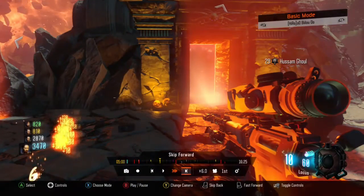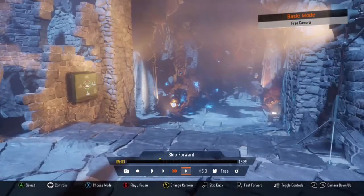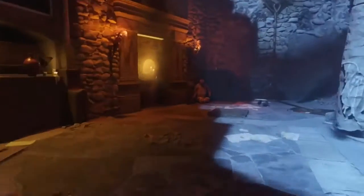My second easter egg is in Der Eisendrache. It's also a Call of Duty zombies reference and it's Peter — the one who has his left arm cut. We can find his left arm always in some power rooms that we power the electricity on.